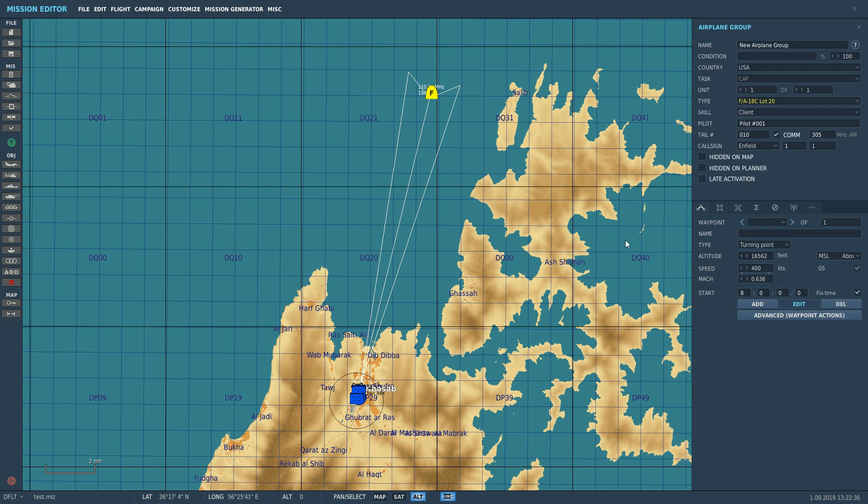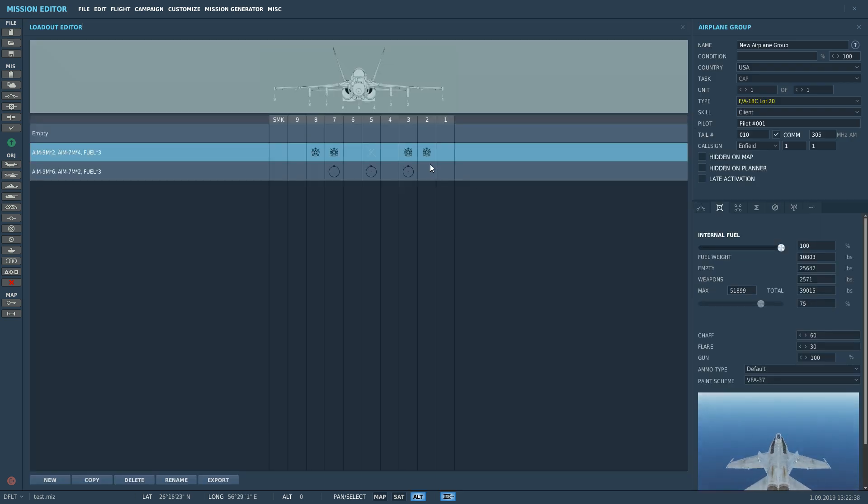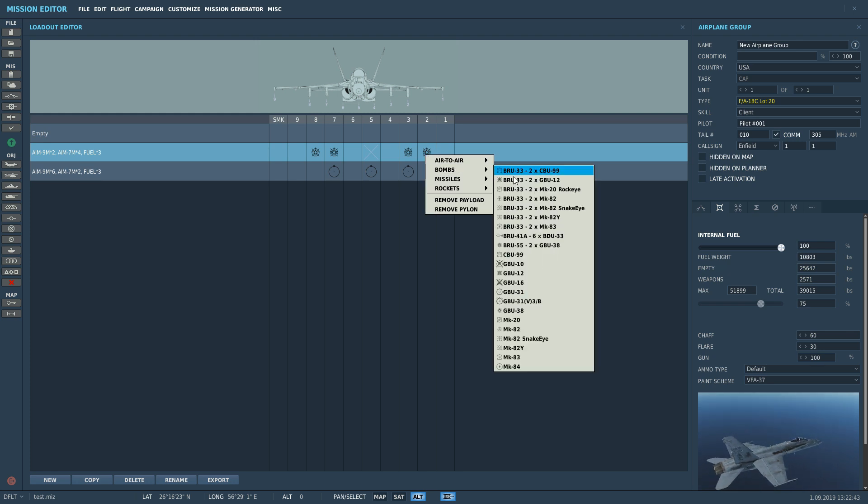First of all, a quick reminder of the bombs available. We can have pylons 2, 3, 7 and 8. We can have a GBU-38, an INS/GPS driven JDAM of 500 pounds. GBU-31, the same but 2,000 pounds. The 31V3B, 2,000 pounds again, with concrete penetration. And we can have the BRU-55 rack carrying 2x GBU-38.